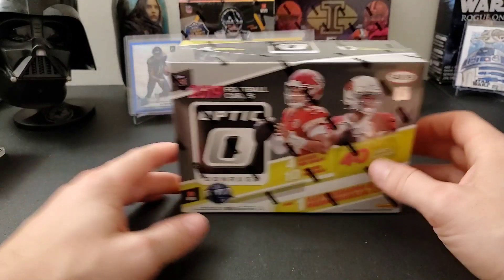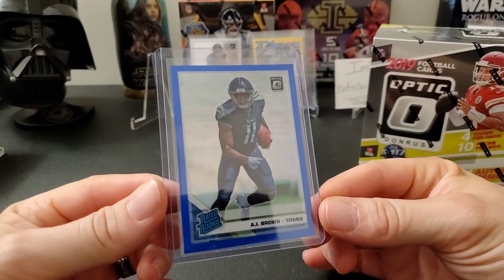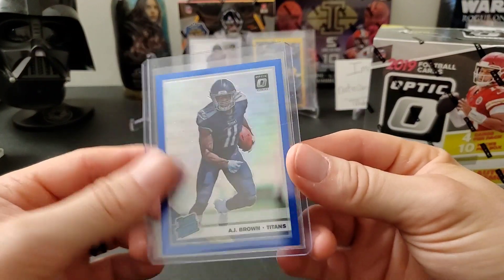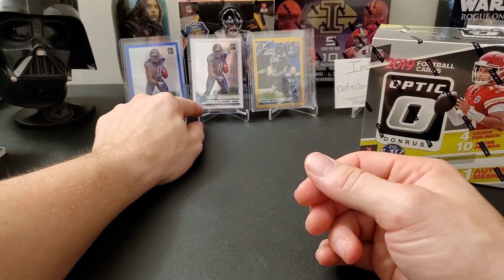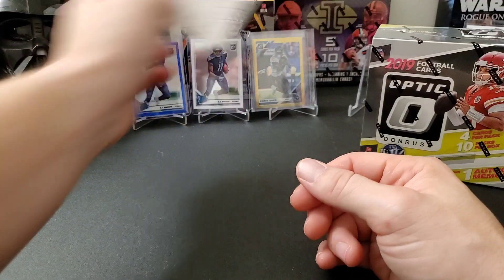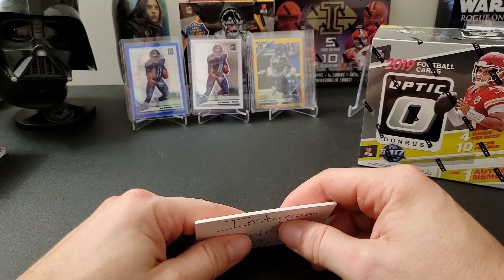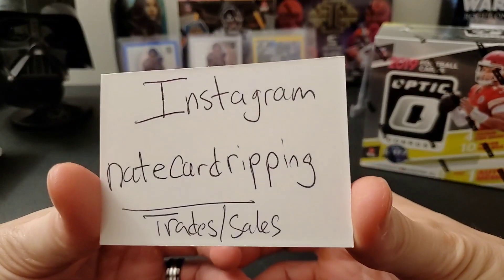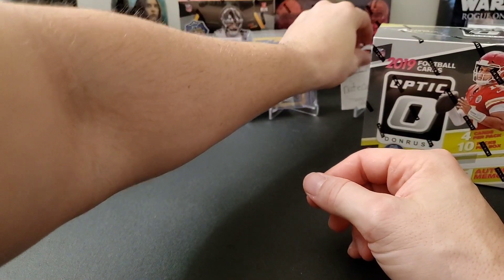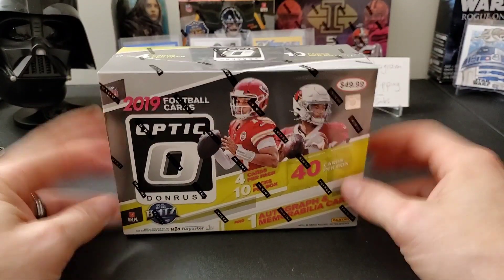Real quick — I've been trying to collect the Titans, my PC team. I've got an AJ Brown out of 150 and I'm looking for more colors. I also got a base AJ Brown and a Corey Davis gold. If you guys have any AJ Brown Optic or Prism you want to trade, I PC the Titans, so check me out on Instagram. Maybe we can do some trades. Anyway, we've got 10 packs per box, four cards per pack — let's rip this open!